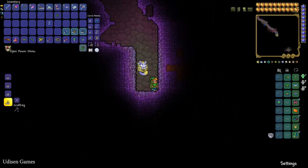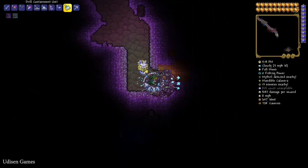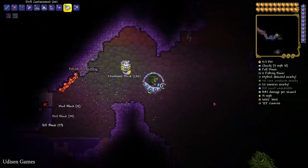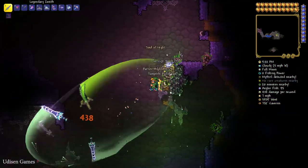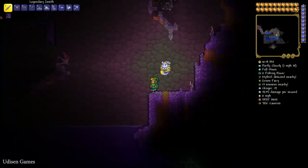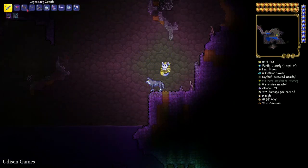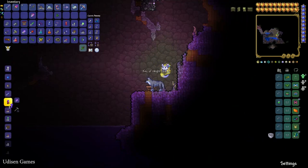Simply kill any evil creatures which are alive here, and sometimes — rarely — this creature drops a Soul of Night. It is a crafting material required for what we are doing today. For example, this creature — why not? Collect at least 75 Souls of Night. After that, use a normal workbench. Stay near the workbench and use the Souls of Night to craft Keys of Night — at least five pieces.